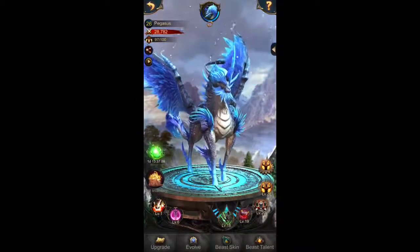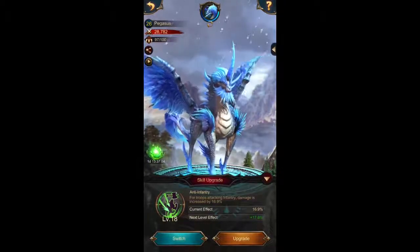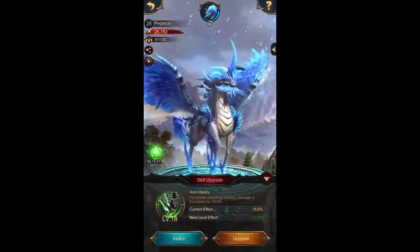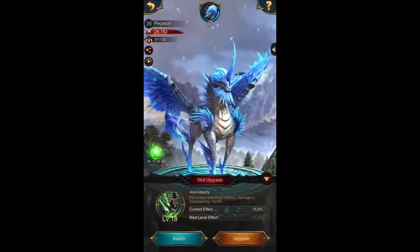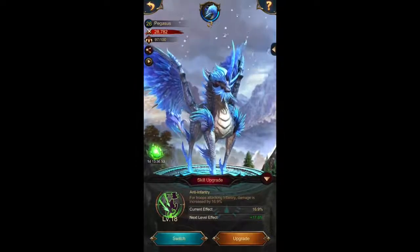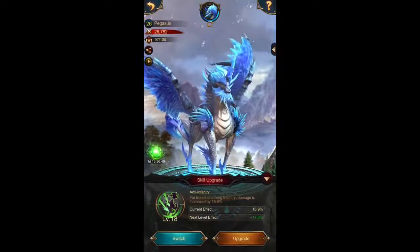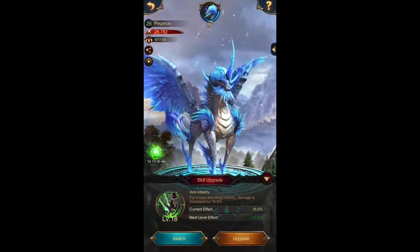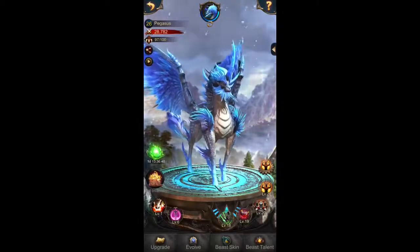The fourth slot is unlocked for me, however it's not relevant for attacking monsters. This slot normally has skills that deal a certain amount of damage or reduce damage taken from a specific troop type, like infantry, angels, mages, archers, etc.